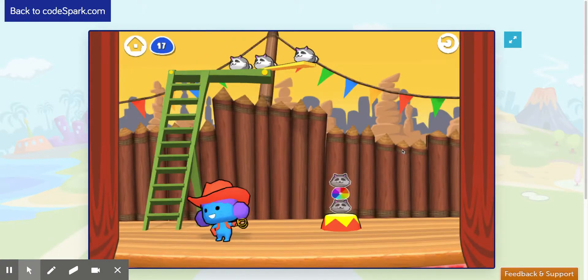In later levels, you'll see the round, colorful circle. These mean you can put any pet there.